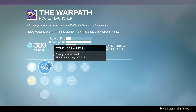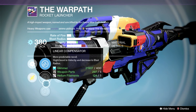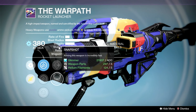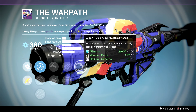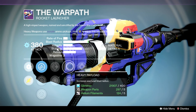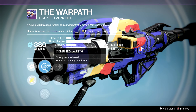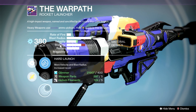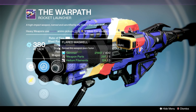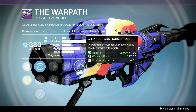Warpath — it's what I get every single Future War Cult package. We have Hard Launch which gives you more velocity and blast radius, Flared Magwell or Snapshot, Heavy Payload, Spray and Play, and Grenades and Horseshoes. This is going to be better than Disassembly Required — we're pairing Hard Launch with Heavy Payload and Grenades and Horseshoes. That's what you want, though I think Disassembly Required might have a little bit better velocity.